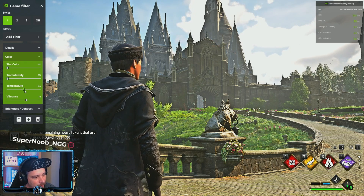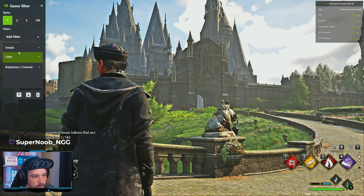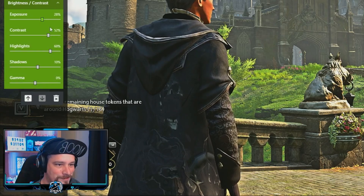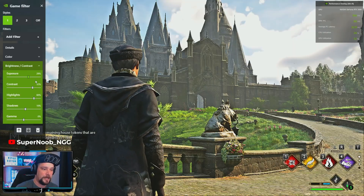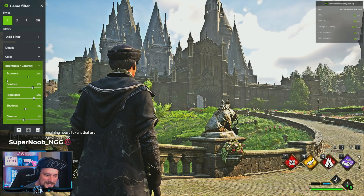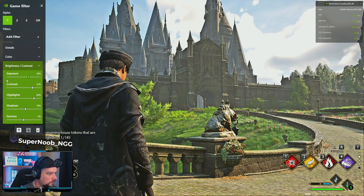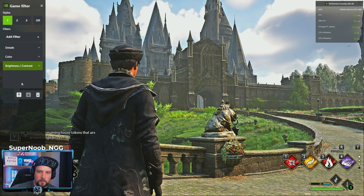I am still on the lowest quality settings right now. Brightness and Contrast — that's the third one. Exposure at 28, Contrast at 52, Highlights at 60, Shadow at 10, and Game at zero. Take a snapshot. You're welcome.